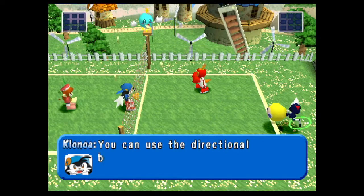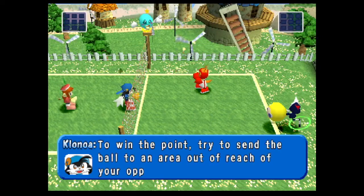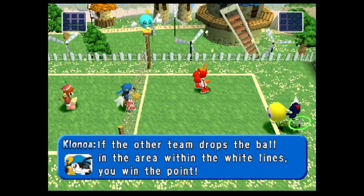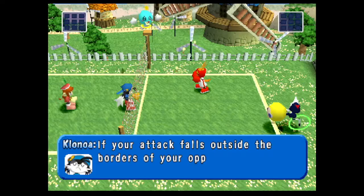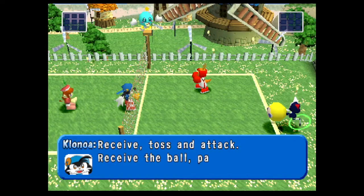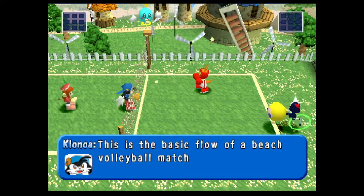You can use the directional buttons to direct the ball. To win the point, try to send the ball to an area out of reach of your opponent. If the other team drops the ball within the white lines, you win the point. If your attack falls outside the borders of your opponent's half, they will win the point. Receive, toss, and attack — receive the ball, pass, and return to your opponent. This is the basic flow of a beach volleyball match.